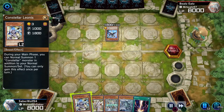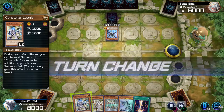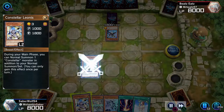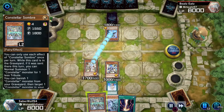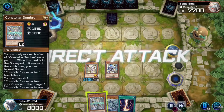Definitely one of my favorite archetypes from the Zexal era. It's not very many archetypes that I like from that era — it's pretty much Constellars, Firefist, and Ghostrix that actually came out in Zexal. Zexal gave us support for other things like Dark World and Vampires and stuff, but when it comes to straight-up new archetypes.